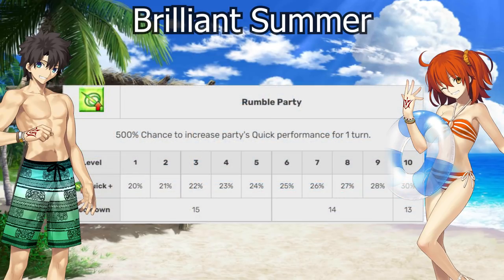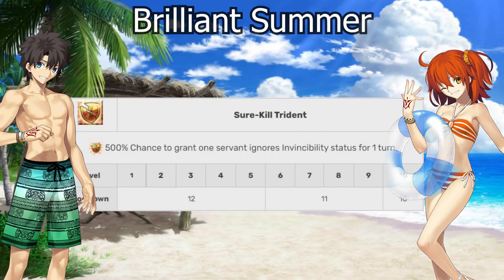The first skill is Party-wide Quick Performance for one turn — a card-specific party-wide buff. For this to be worthy in terms of damage output, you need to be NP-ing the same turn with two or more units that have this card type, otherwise these get a bit of a knock from me for being restrictive in usefulness. The second skill has Invincibility Pierce — right when I was talking about Royal Brand's Sure Hit, this one has Invincibility Pierce. It's the only Mystic Code in the game that has it at the current moment.